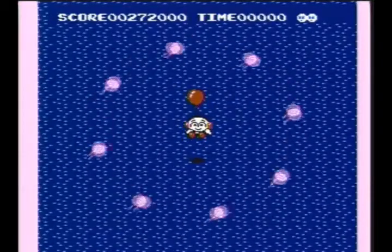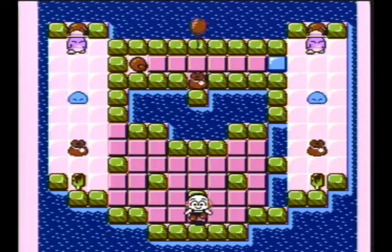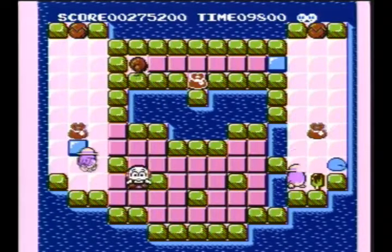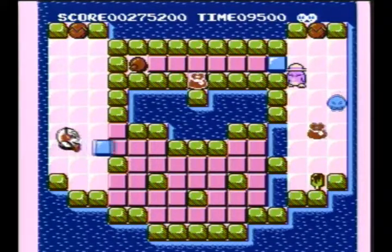Now for these next couple of levels, the theme is going to be simple idea that takes a little extra work to pull off. For this level in particular, you need to be able to move to the right to get two of the dream bags, but you have to fill in those gaps. So what we have to do is freeze one of these noggles here and kill this guy so he doesn't bother us.